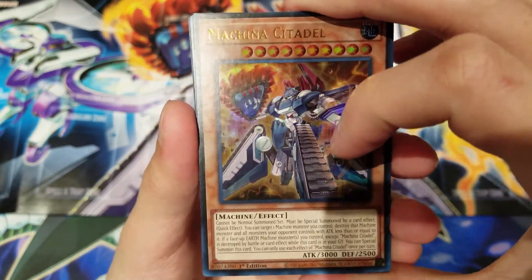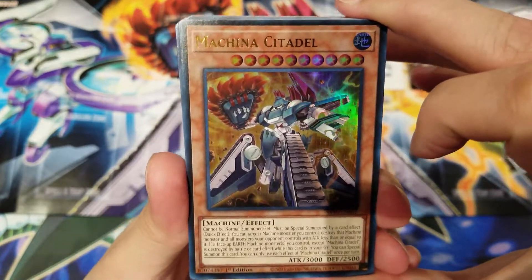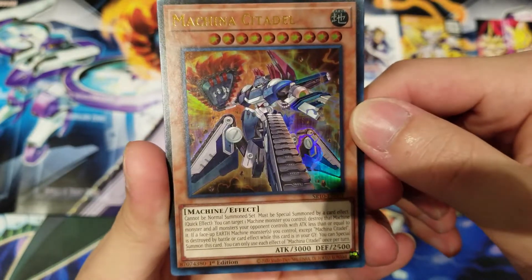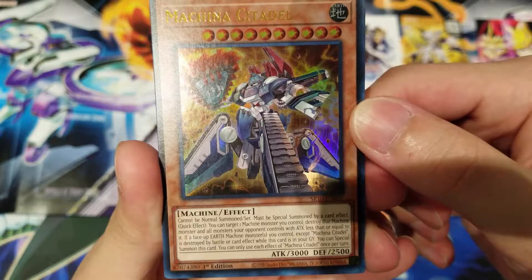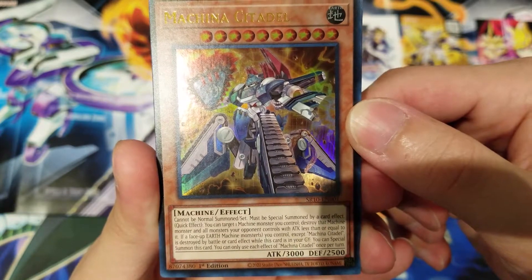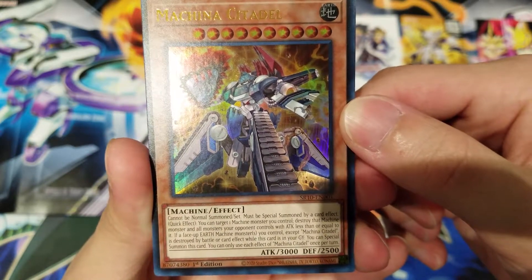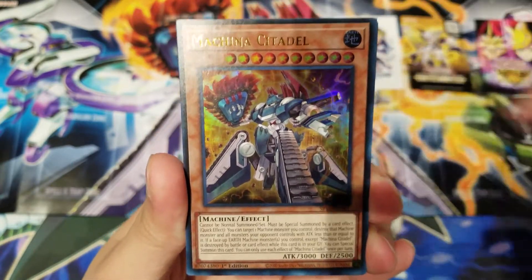Let's go straight into Machina Citadel — I keep getting mixed up because I think the OCG translation name is Machina Colonel, but it's actually called Machina Citadel. It's a Level 10 Earth attribute monster with 3,000 ATK and 2,500 DEF. Cannot be Normal Summoned or Set, must be Special Summoned by card effect. It has a Quick Effect: you can target one Machine monster you control, destroy it, and all monsters your opponent controls with ATK less than or equal to it.